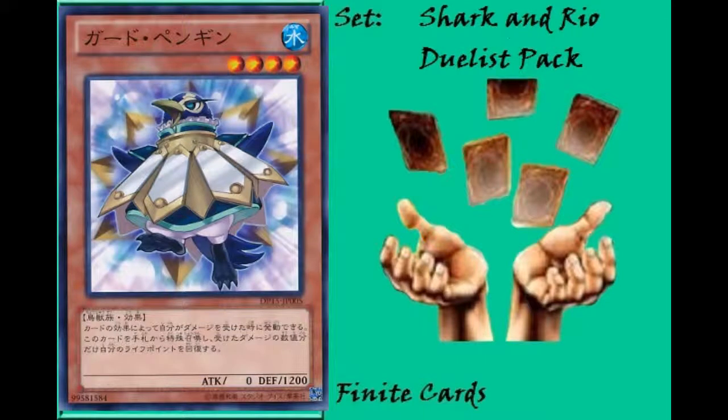The last Effect Monster is Guard Penguin — a level 4 Water Winged Beast with 0 attack and 1200 defense. Its effect is that when you take damage from a card effect, you can Special Summon it from your hand and then regain the life points you lost. This is obviously great against Burn Decks, since you can Special Summon it pretty much any time they try to burn your life points. It's probably most effective against things like Magic Cylinder, Gagaga Cowboy plays, or effects like Number 104 Masquerade that deal 800 damage as part of their effect.